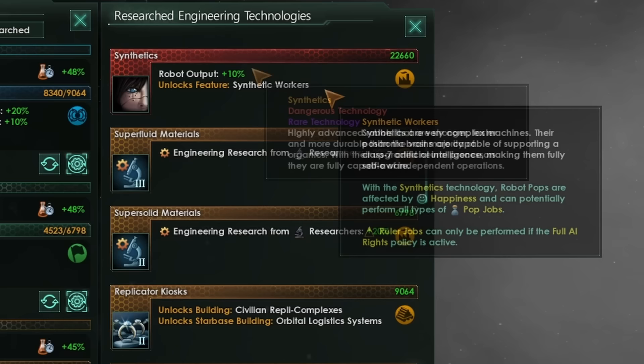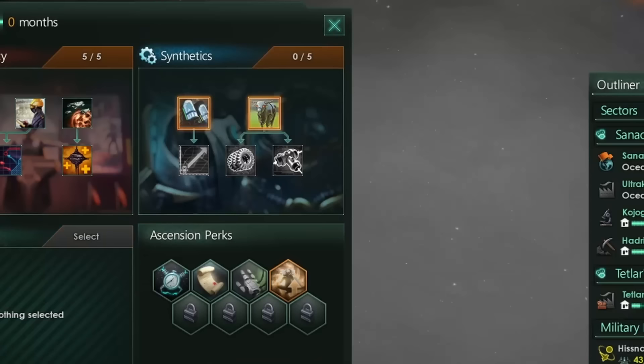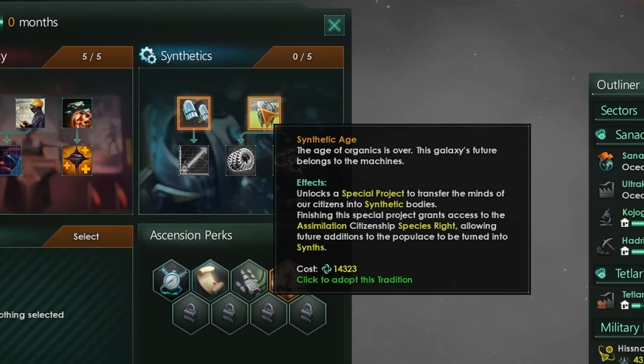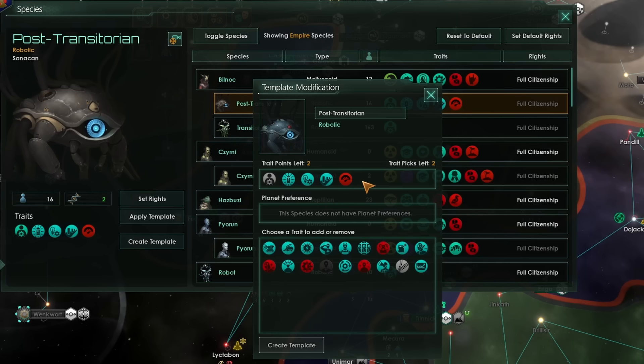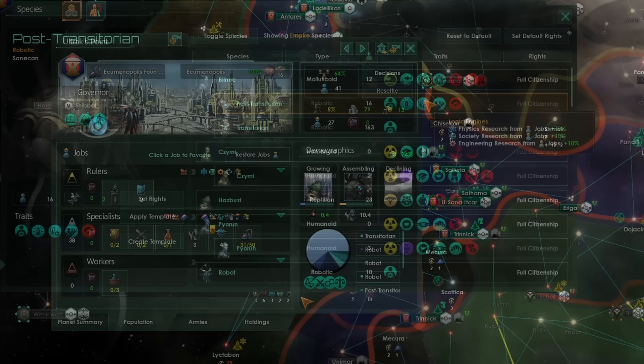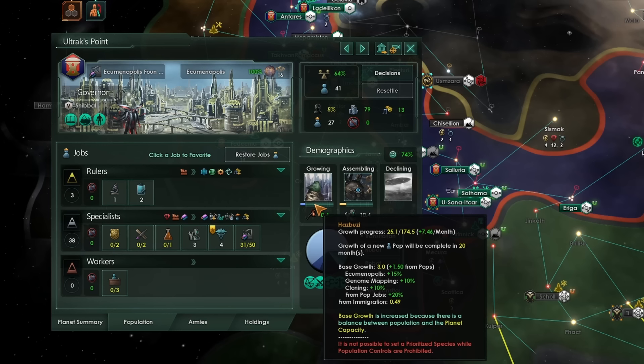You also get an additional 10% robot output empire-wide. Once we have that and enough unity, we can start completing the synthetic tradition. One of the first tradition picks is the Synthetic Age, which allows you to unlock a special project and upgrade all of your biological citizens into synthetics. Once you've ascended your population, you'll get access to all of the machine traits that you can mod into your pops, as well as a whole host of other bonuses from the tradition and technologies.